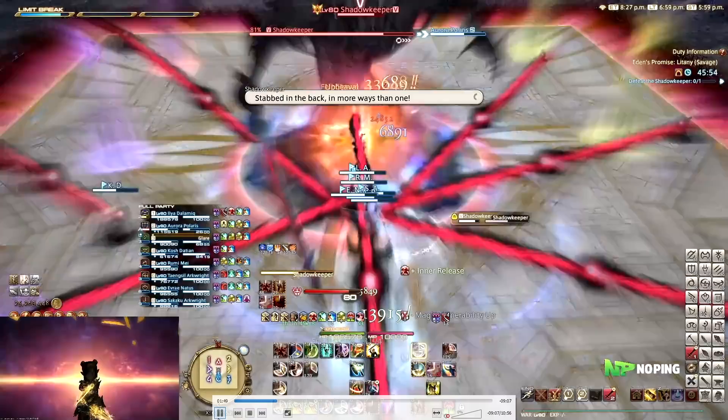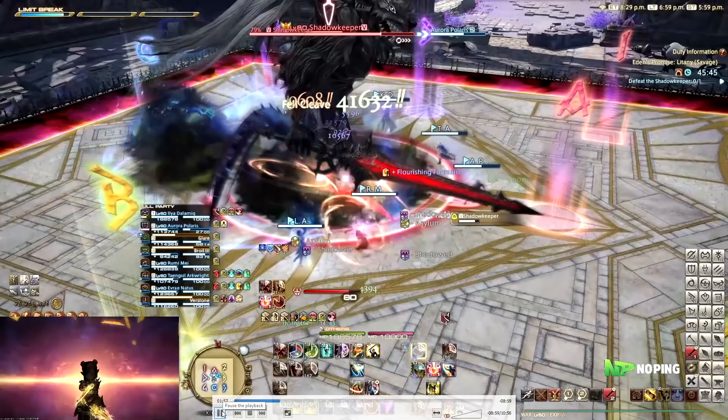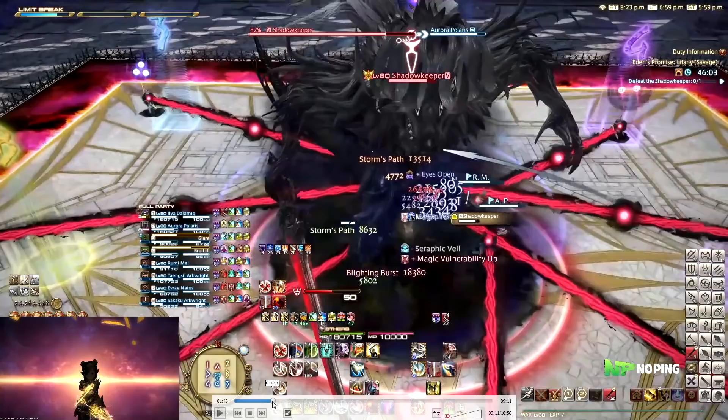After this, the boss is going to cast Shadow Keeper. This will cause all of your clones to spawn behind you and do a cleave, so we just stack it up behind the boss. As soon as the cast bar resolves, we just move through — and as you can see, our shadows are going to do a big cleave in front of them, but seeing how everything was stacked up, it works just fine.